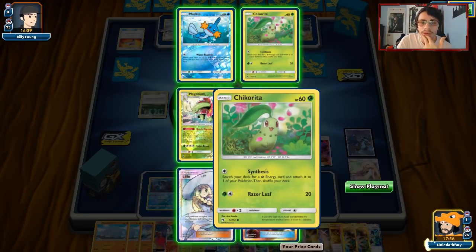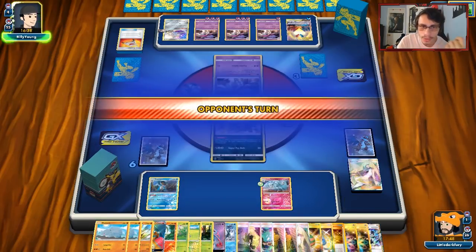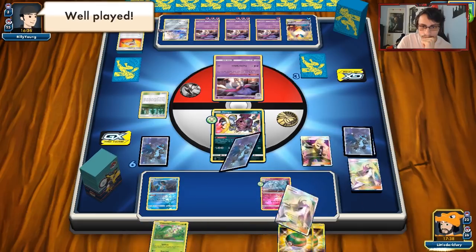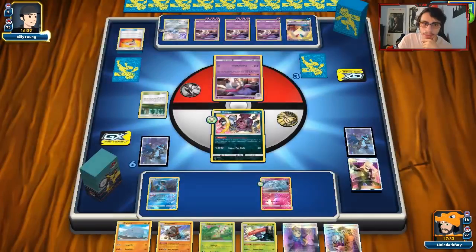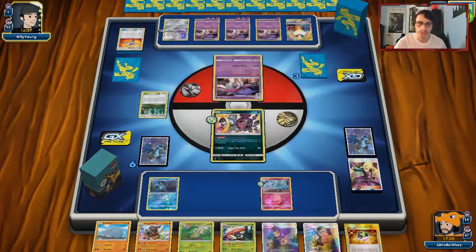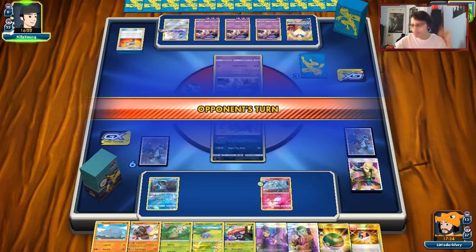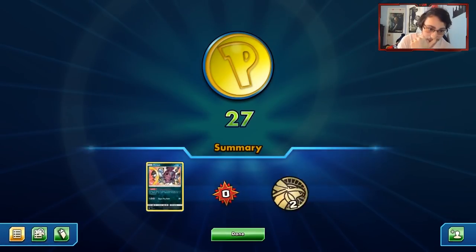We see Charmander but we've prized both Chikoritas and Gladion. It doesn't matter — we have to win by decking him out. We don't have any Rare Candies left, so we can't set up Rhyperior or Charizard anymore. We just have to straight up stall him out — keep passing. We have Ace Rola so as long as he doesn't damage us, we constantly Ace Rola loop our Hoopa. He's only doing 40 damage anyway. Next game — we won by decking him out, not with Rhyperior but with Hoopa. That was a great showcase of the deck.